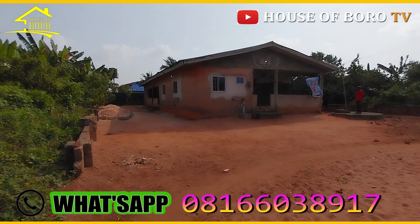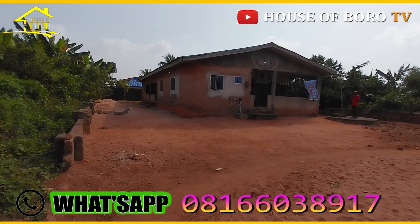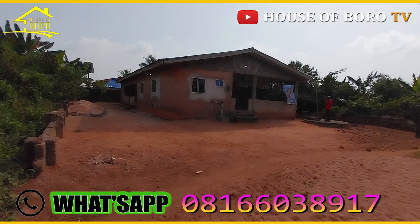Here's a property on 60 by 100. This is about a property near Ego, but this is an Uuelu community — this community is under Uuelu but called Ego because it is closer to Ego.